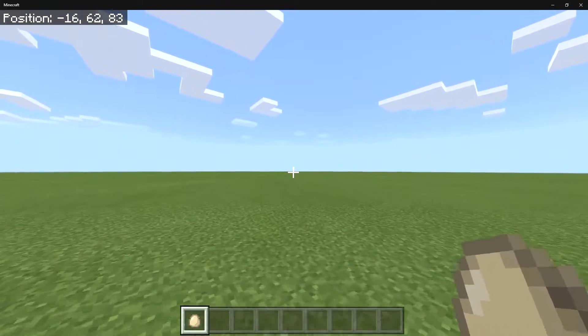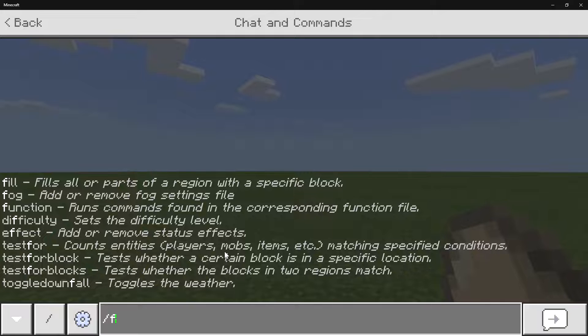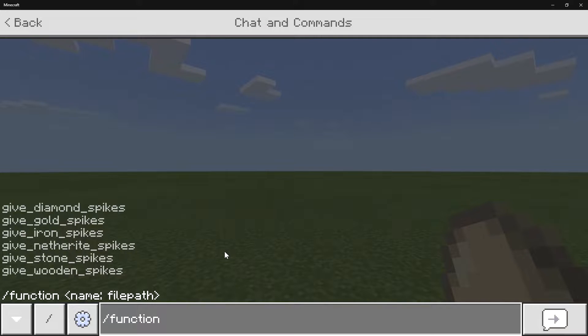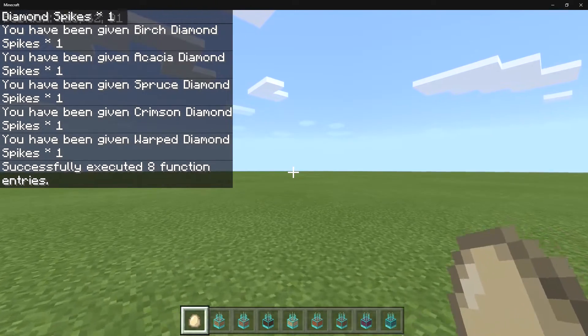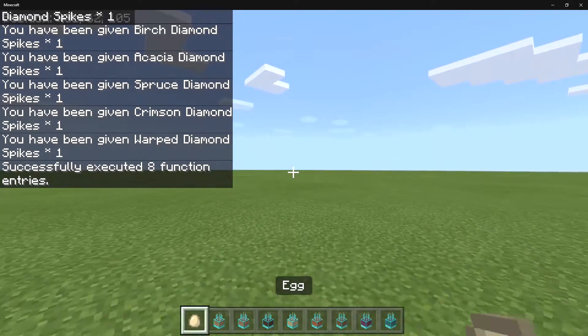I've also introduced some functions that you can use in creative mode. If you type in slash function, you'll see a bunch of different functions available — diamond spikes, gold spikes, iron, netherite, stone, and wooden. You type out one of those, press enter, and you have obtained that specific type of spike just by using a simple command.